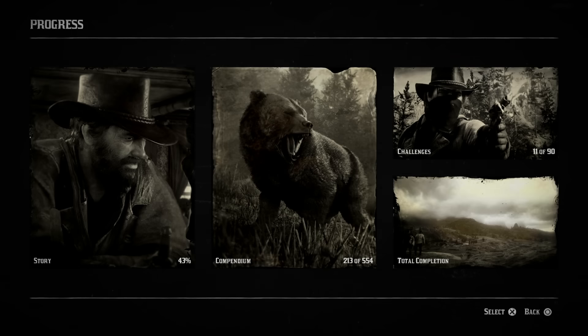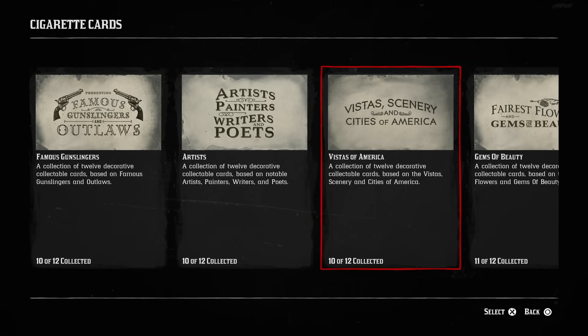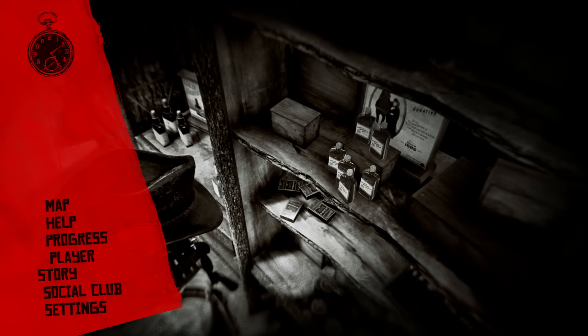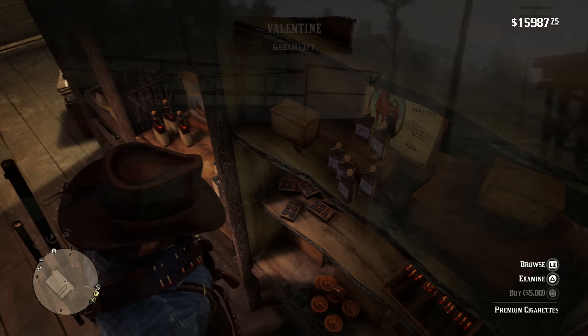Something completely unrelated to the rewards but still nice: every time I bought a pack of premium cigarettes, my deadeye went up by plus five. At the end of it I ranked up my deadeye one or two levels just by doing this. It has nothing to do with what we're going for today, but it's useful for pushing your deadeye meter and level even higher.